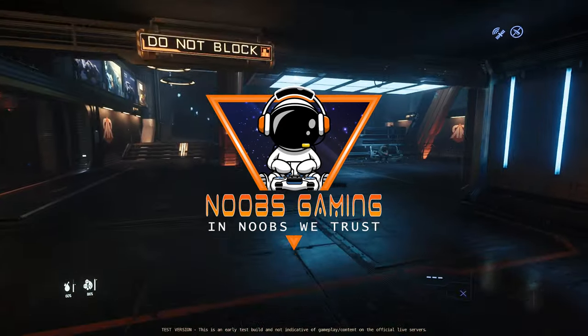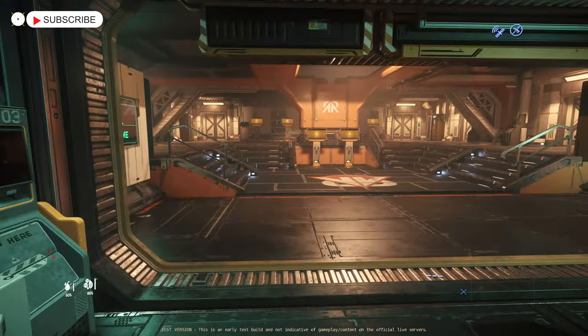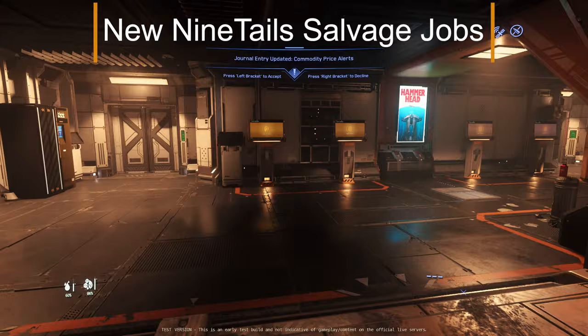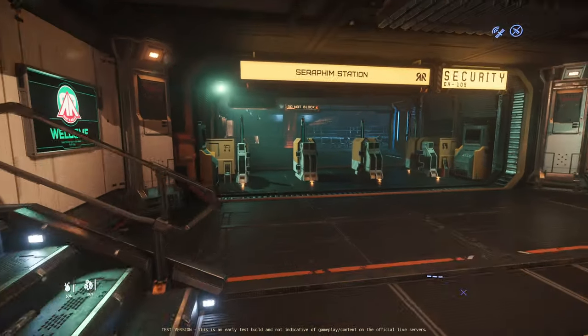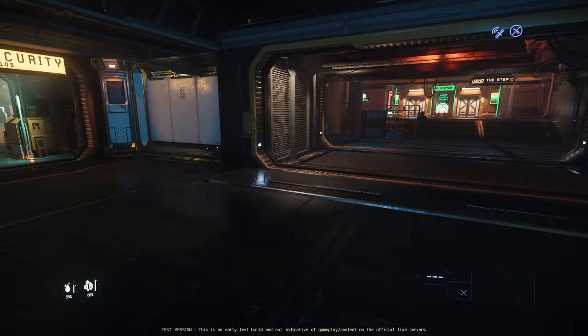Yo yo yo my star citizens and noob gamers, welcome back to another episode of Star Citizen with me Mennings. In today's episode I'm on 3.2 in the PTU and we're going to test out some of the new salvage missions — specifically the scraping for the Nine Tails part of the personal ones — and see if we can do this in my Vulture.